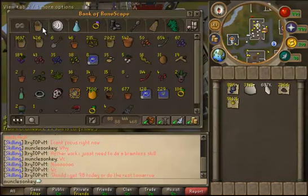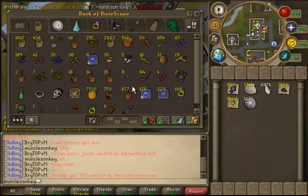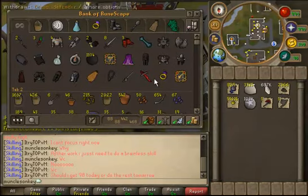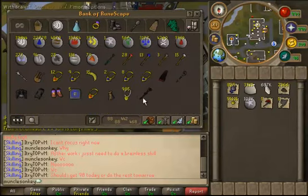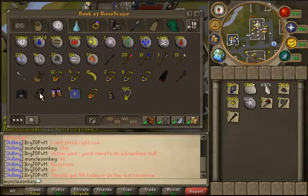So right now I'm going to pull out the majority of my bank worth because I'm kind of interested in what it would be. I have not really price checked my bank in a very, very long time, so I figure I might as well. I probably have some stuff in here that's worth a fair amount. Unfortunately I do have stuff like RMs that I can't pull out.